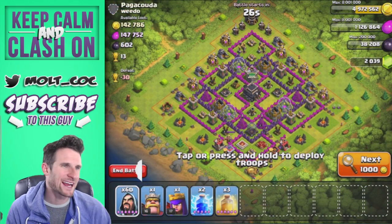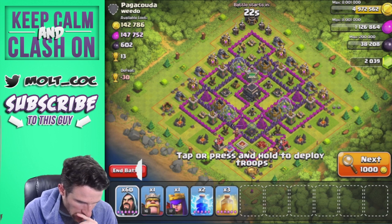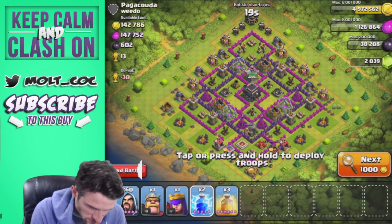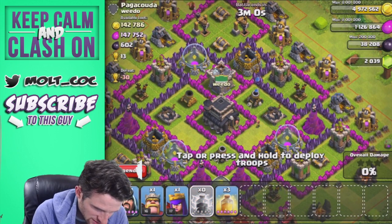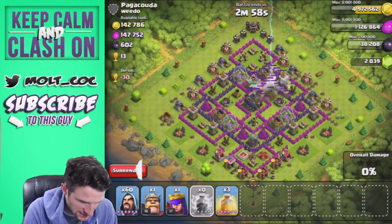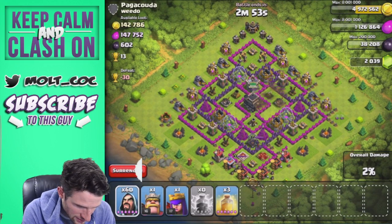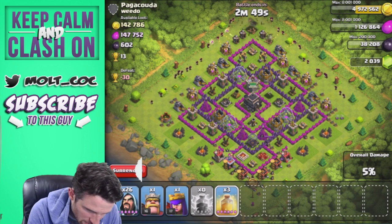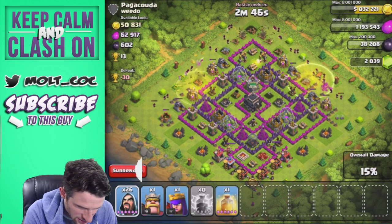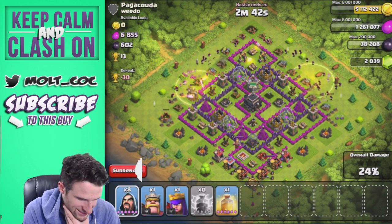We are back and this base looks perfect for this strategy. He has a whole bunch of loot all the way around it. We're going to go ahead and take out this mortar right here — his expos are completely empty. We'll start spreading out our wizards like so all the way around, and drop off one and two heal spells on those corners to see what we can get them to do.